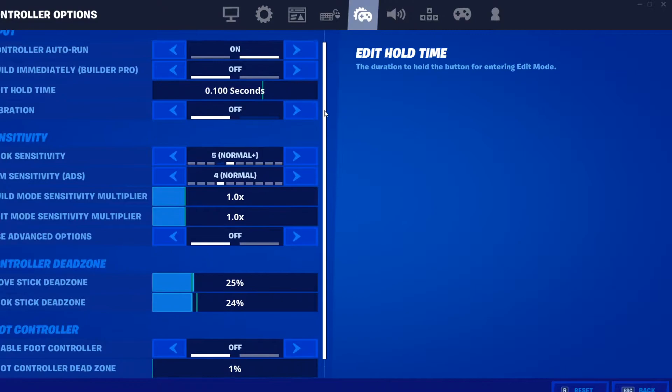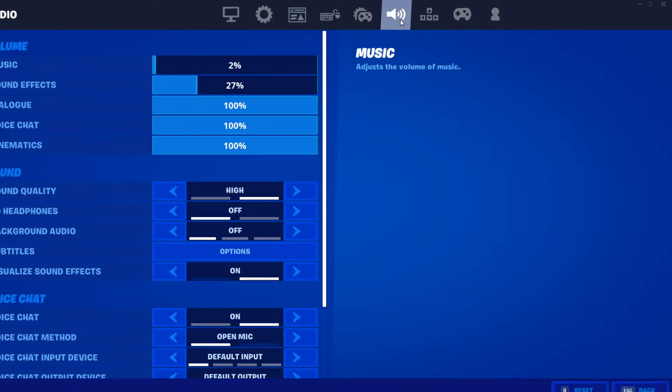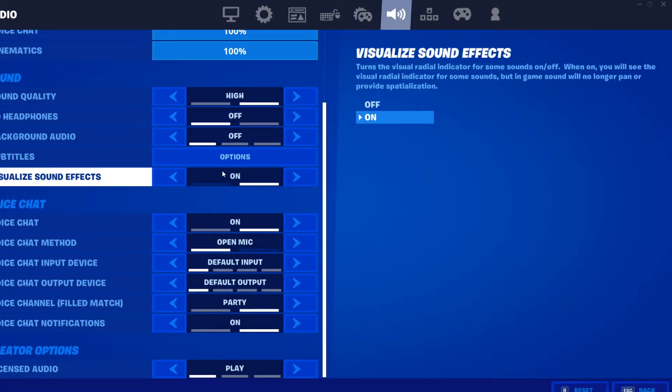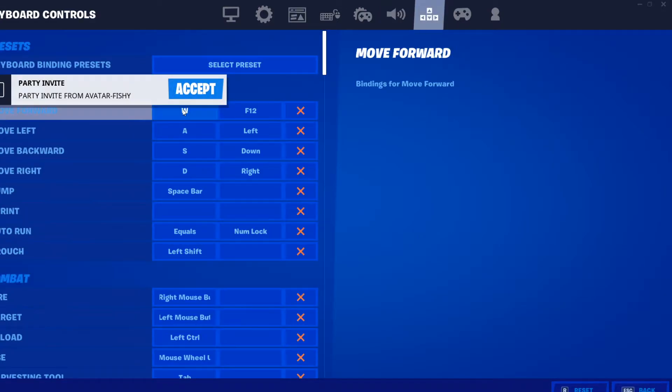Controller options — I'm just going to scroll through this really quickly. I don't play controller, so it doesn't matter. Volume doesn't matter either. I have visual sound effects on, though — that really helps me. It's where, if someone is shooting, it pops up on your screen.